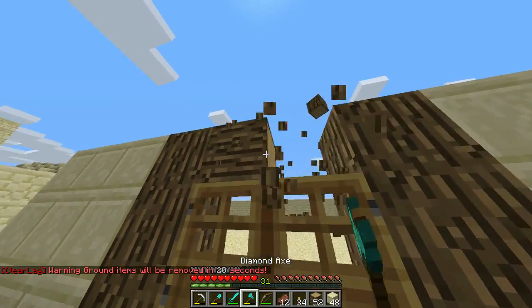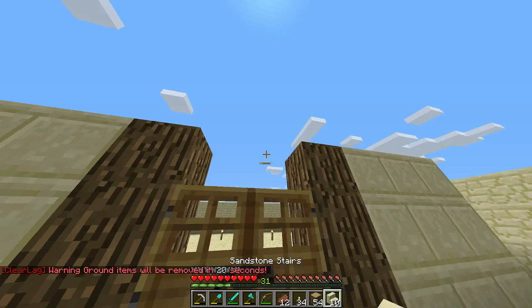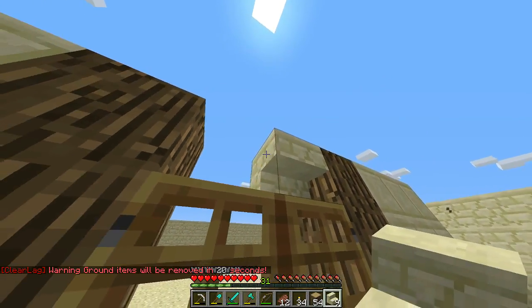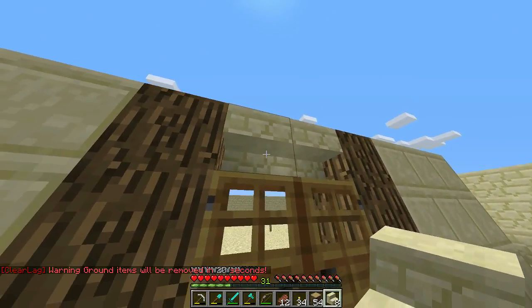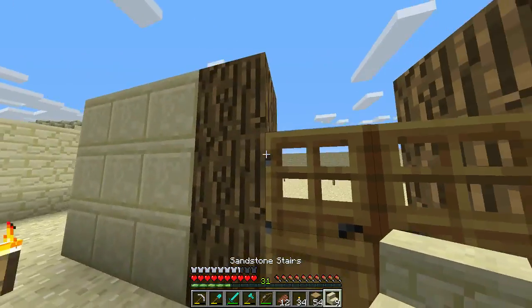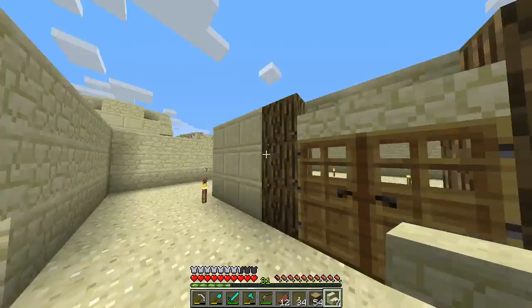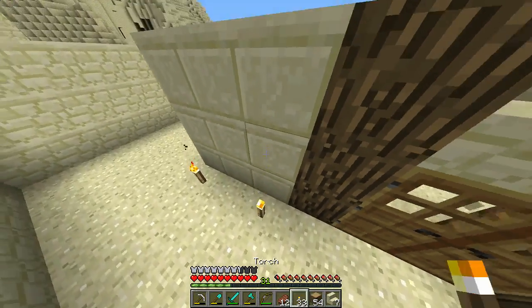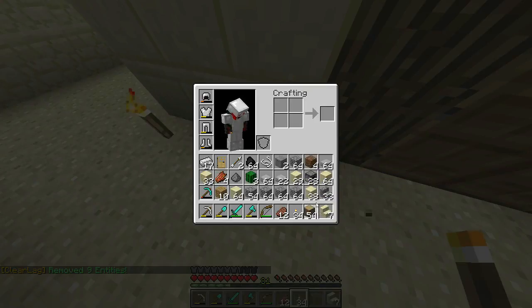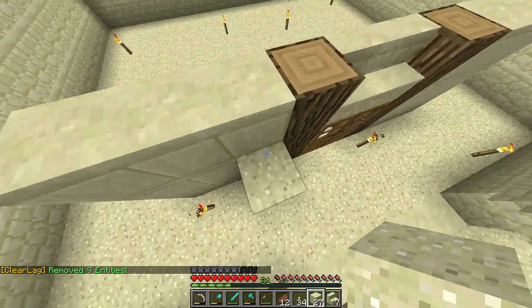Let's not do logs going across — let me get some stairs. Oh, because it's going to leave a gap. Boom — block. Okay, give me some sand. Get up here.